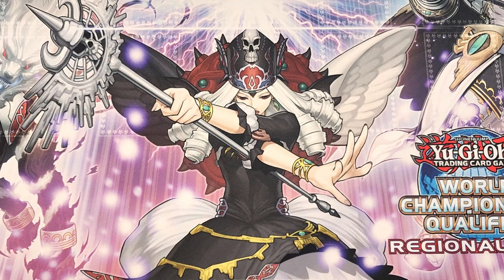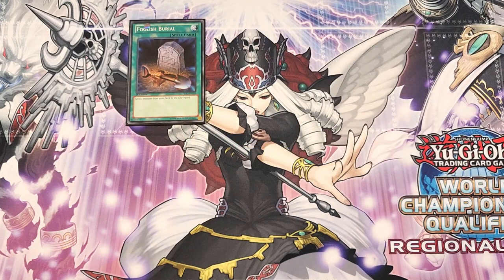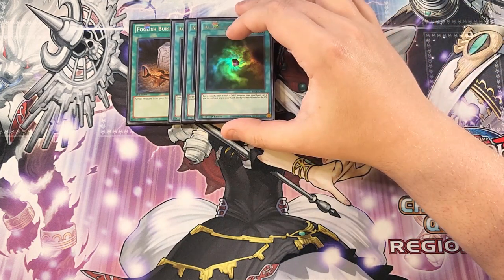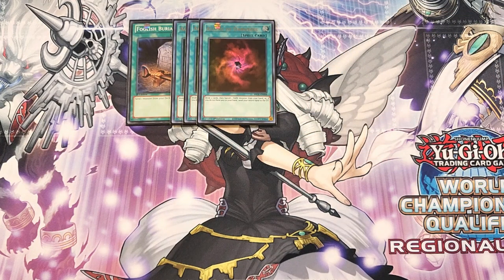For the spells, we start with a single copy of Foolish Burial — really good as a one-of to get the exact card you need into the graveyard when you need it. We then play three copies of Allure of Darkness. We play a lot of dark monsters since it's a chaos deck, so this card helps dig into the deck to get exactly what you need. Plus there are cards in the deck that actually want to be banished, which makes Allure even better.